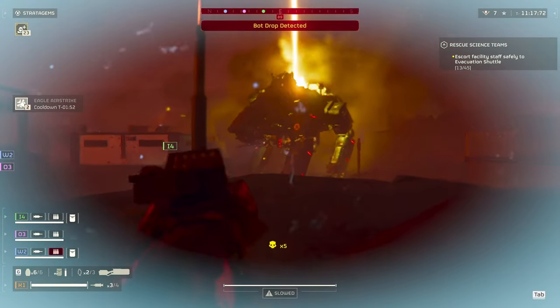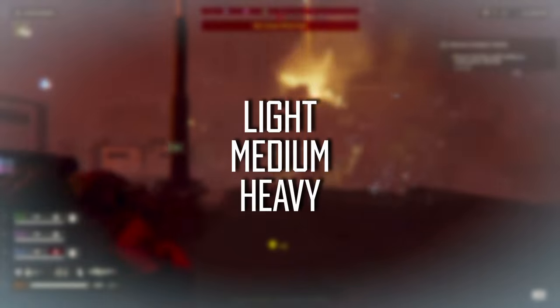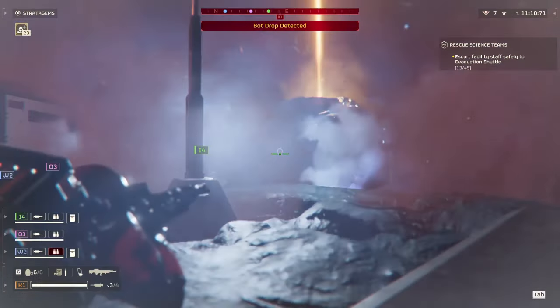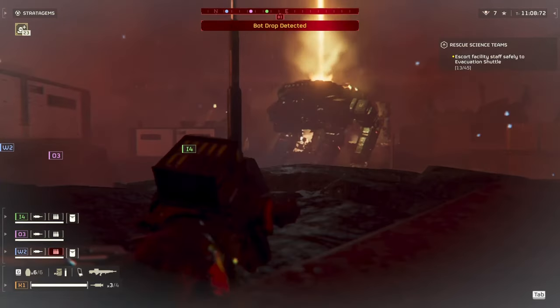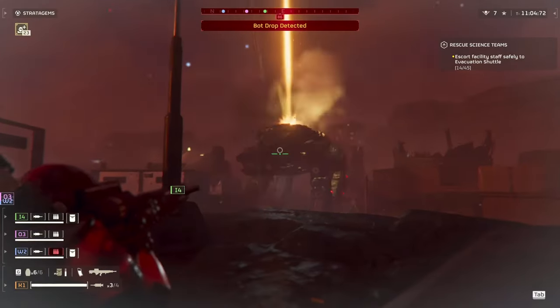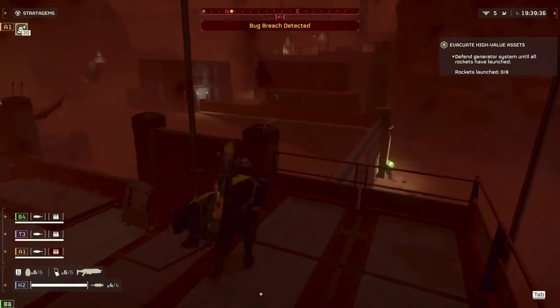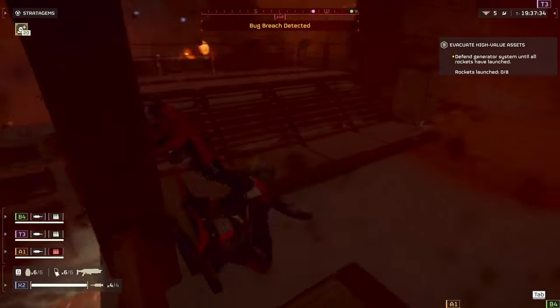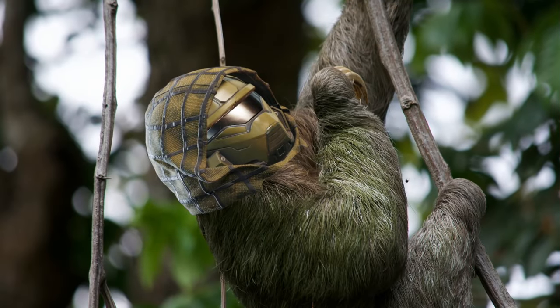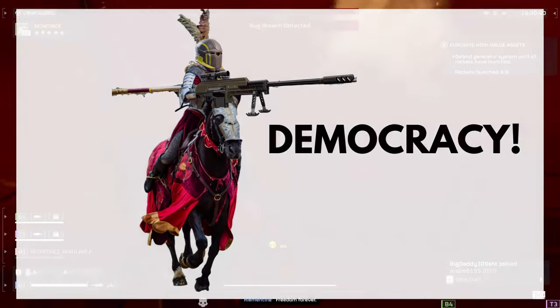So far we have light, medium, and heavy armor to pick from. Light armor is light — it's comfy, you can run around, it's like shorts and a t-shirt. Medium gives you a little bit of extra protection but slows you down a little bit. And then heavy, of course, you're gonna be moving around like a sloth but you'll have the armor of a fully mounted knight.